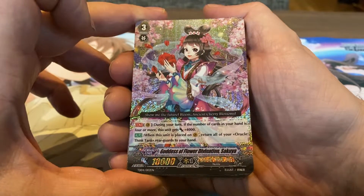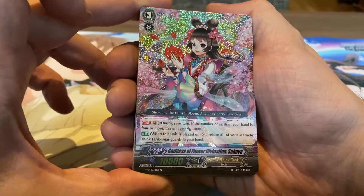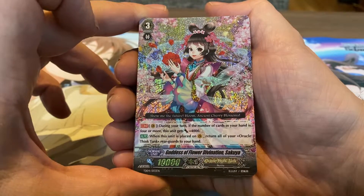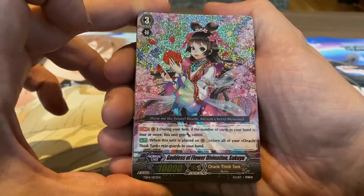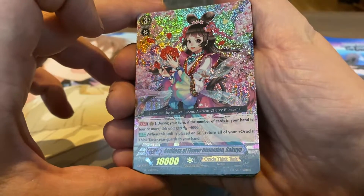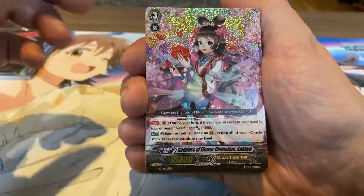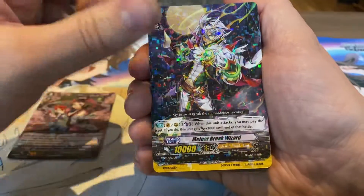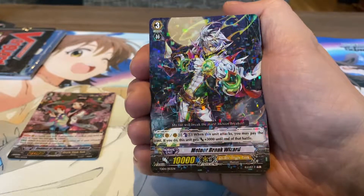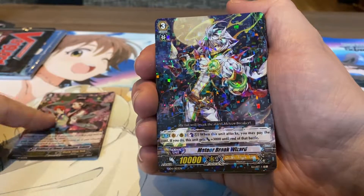We have a Goddess of Flower Divination Sakuya. Lovely, lovely art — I really love the whole Sakura vibe going on and the color scheme. This is for the Oracle Think Tank clan. Then we have Meteor Break Wizard — all silly sparkle there. I don't really like this kind of foil, I really prefer the other one.